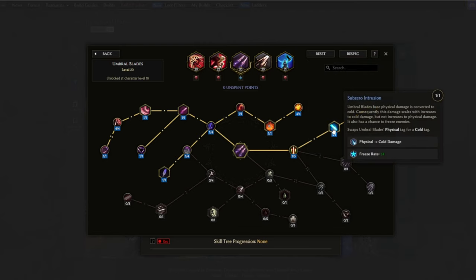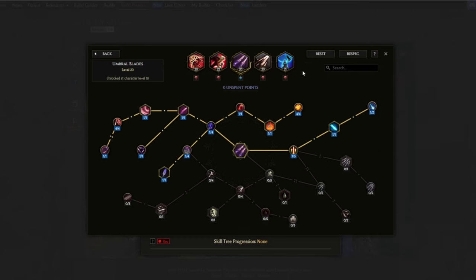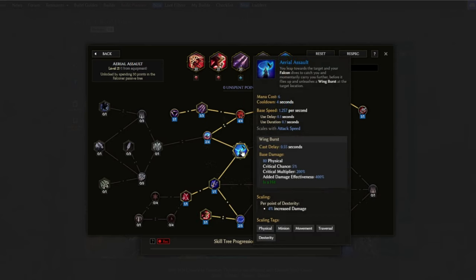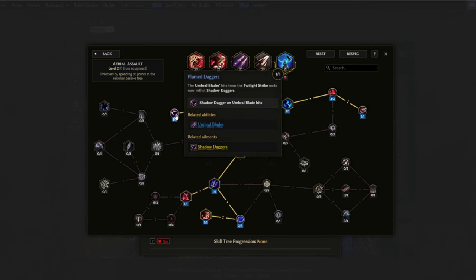We're also using Sub-Zero Intrusion and this will change the physical tag of the skill to cold. We don't really care about the damage of Umbral Blades itself as it's so minimal to the build that we could just go for this route to get some extra freeze rate. Cold Snap Strike will also increase this freeze rate and give us a chance to shield. By using Aerial Assault, which is also our mobility skill, it triggers Umbral Blades for us so we don't have to cast them ourselves, from the Twilight Strike passive. Also Plunge Dagger for extra shadow damage from Umbral Blades.